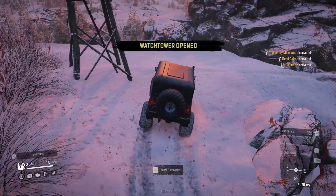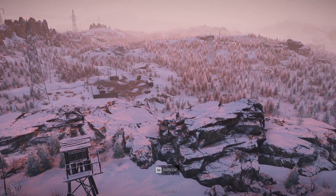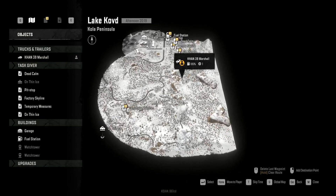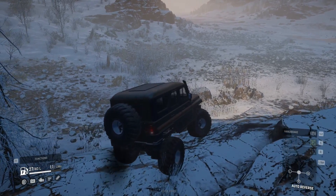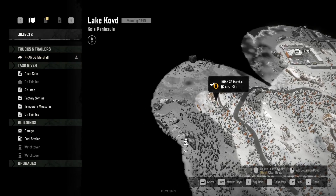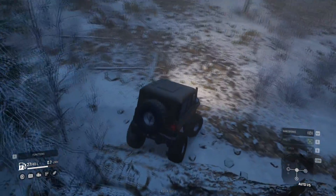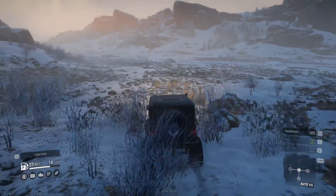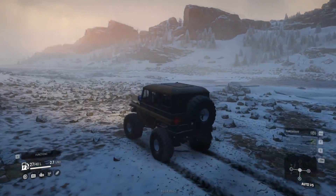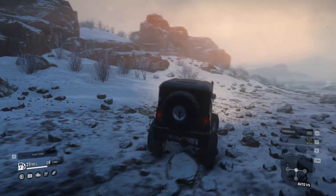We're heading to the first watchtower, hoping to unlock some points of interest. Wow, this is some pretty crazy terrain — very hilly landscape. That watchtower unlocked a whole lot of nothing, but I found a lake. I'm still pretty high up. It looks like I'm going to have to go onto the lake and then take a road up. No more trails — we're going right on the lake. This is a beautiful map. At nighttime I saw the northern lights, and in the morning it's just so peaceful.